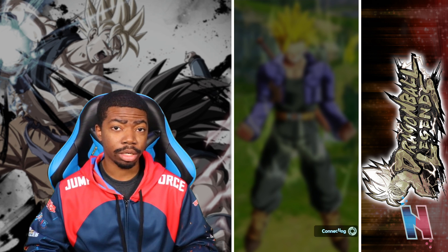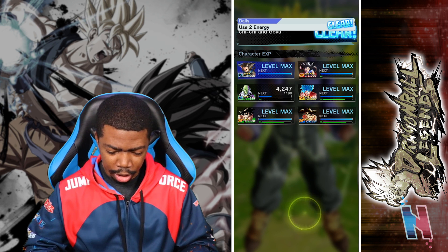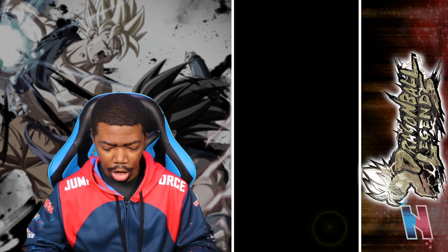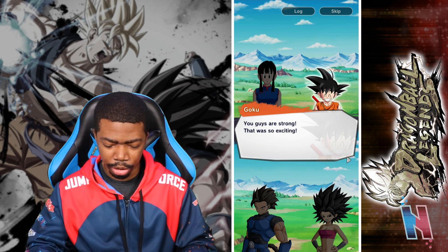Look at him — dead. 1.8 million, that's a yikes. Okay, we knocked that out. Let's see what's next. Use 350 energy. It did take a lot of damage again — I'm using Shallot, but I could go back and use somebody else and just run through it.